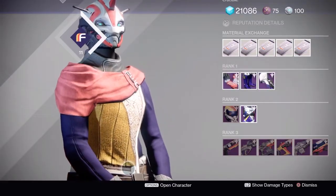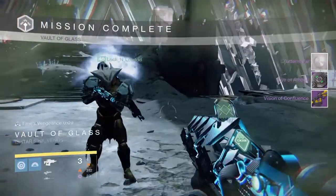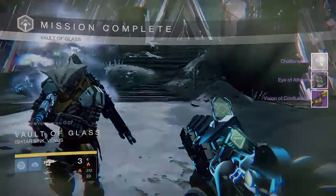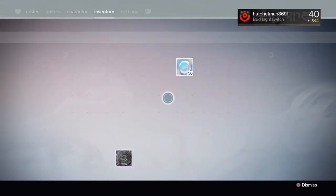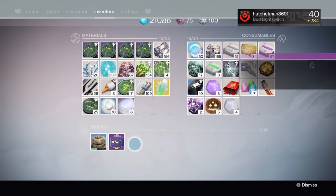Then we have to go into the Vault of Glass and kill Atheon, then shatter the Eye of Atheon. As you can see, we have the Eye of Atheon after we beat him and then we shatter it. It was nice because we got to carry one of our new friends through and give him an experience of the raid before we start King's Fall with him.